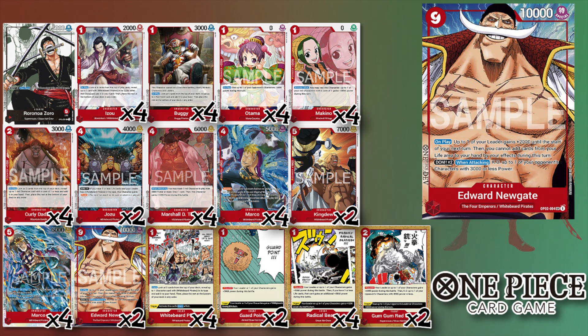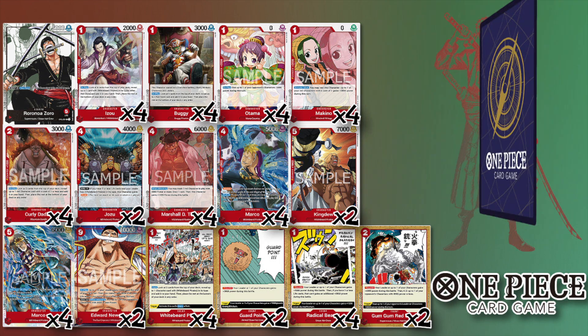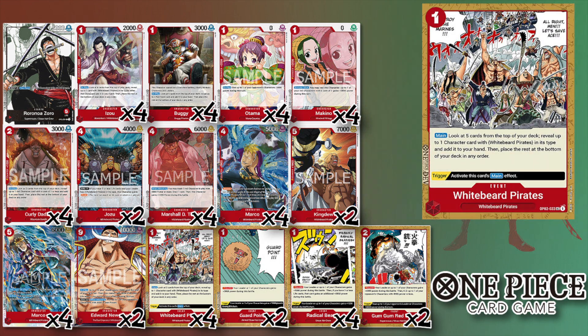Going into our event cards — you need several of these to make Buggy viable and your Marco. The first one is four of Whitebeard Pirates, a one-cost search event that finds a Whitebeard card. This one is mostly going to be used to save your Marcos, but in the early game you can use it to find Teach or Marco.